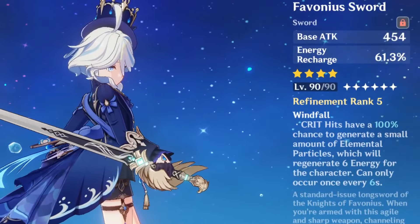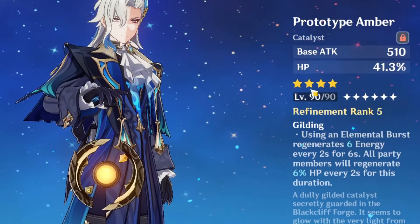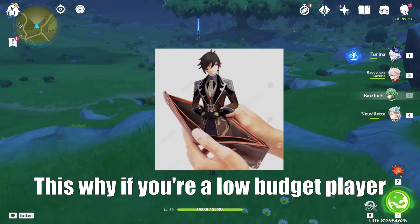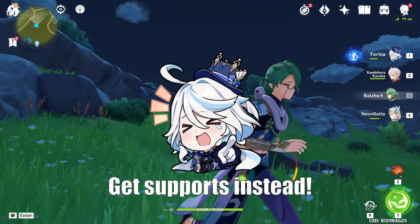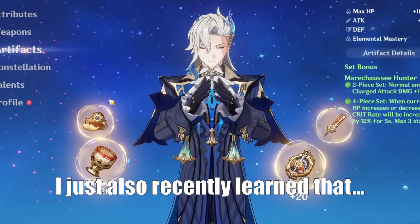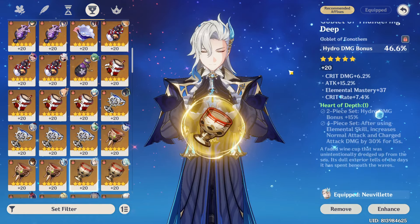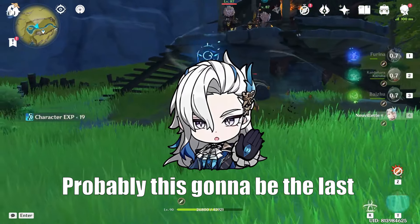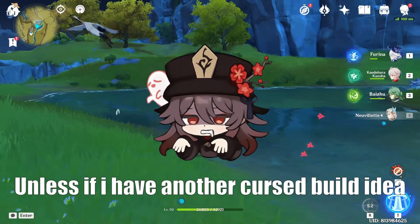As you can see: Favonius, Sacrificial, Sacrificial and Prototype. The only problem I'm using is their supports. This is why if you're a low-budget player, forget about the weapon — get supports instead. I just also recently learned that if you have free none on it for Hydro Goblet, use none on it for this. Probably this is gonna be the last Nublet video that I'm gonna make, unless I have another cursed build idea.